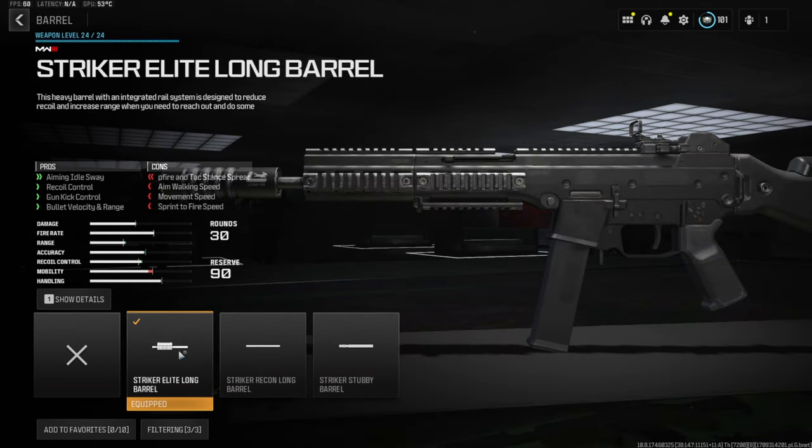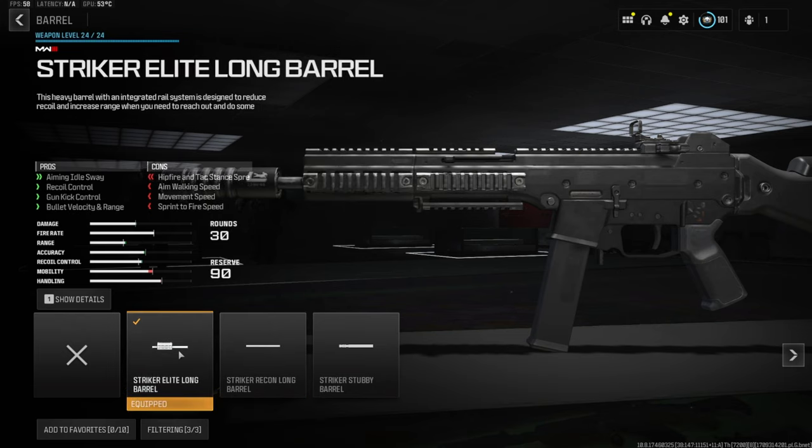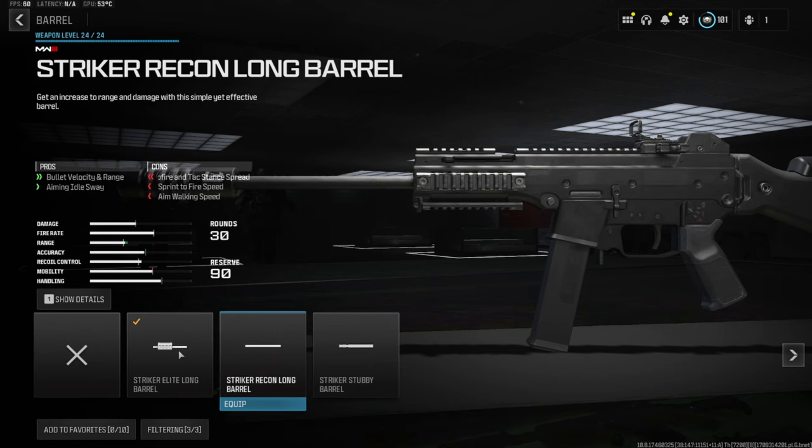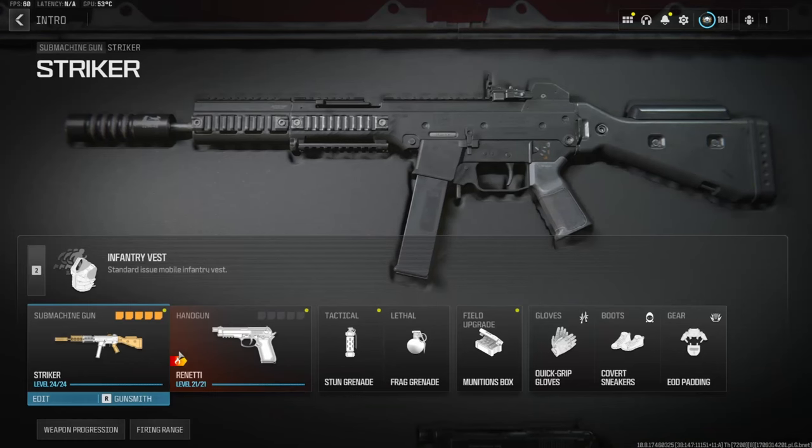Over on the barrel we're going with the Striker Elite Long Barrel. This gives you aiming idle sway, recoil control, gun kick control, as well as bullet velocity and range. In my opinion this is definitely the best barrel to go with on the Striker. You can go with the Striker Recon Long Barrel but I think it just doesn't give you any recoil control. The Striker Elite Long Barrel is definitely the best barrel to go with.